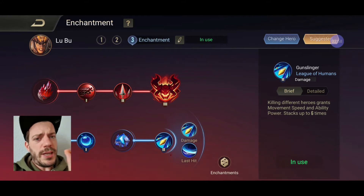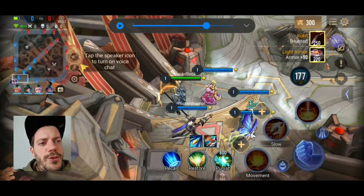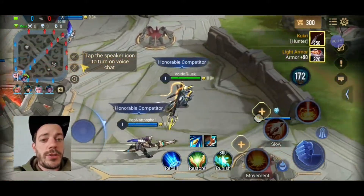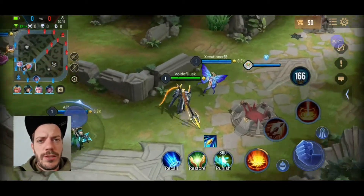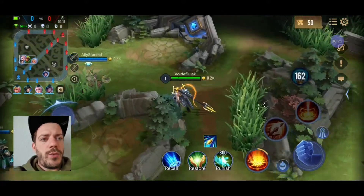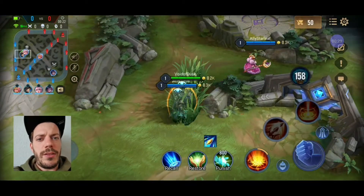Pretty good build - I was really impressed by the performance. We are up against Lindis, Florentino, and Toro, who was really good this time. They've got Violet, which is kind of annoying because she can roll out every single time I encounter her. And we have Natalia, who is a damage-dealing beast on the enemy team.